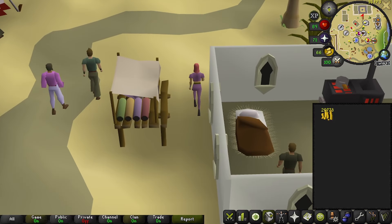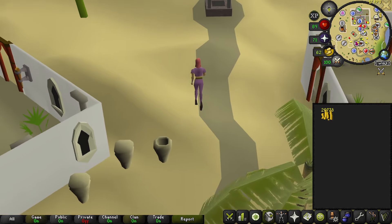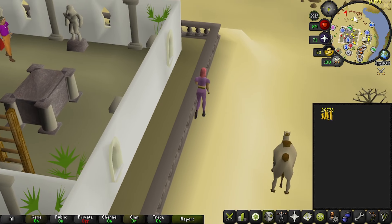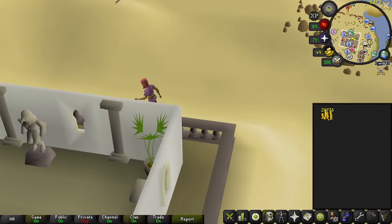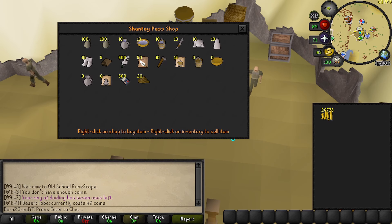You might be asking yourself what's out here in the desert with our little 20k gp cash stack. There's all kinds of things out here if you just keep your eyes and ears peeled. There's a lot of useful stuff here we could buy from Shanty to make us some gp, but what I'm here for: these desert robes. They cost 40gp a pop and right now they're selling for over 500.